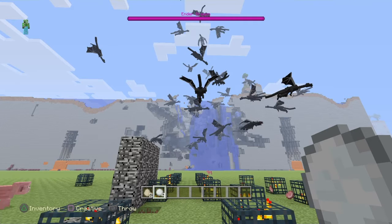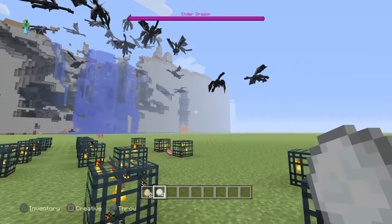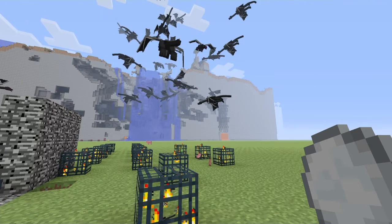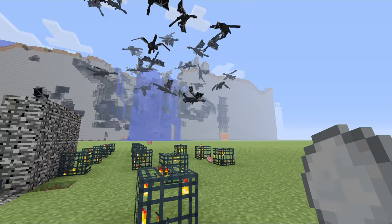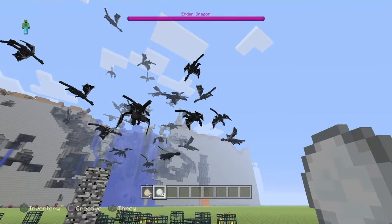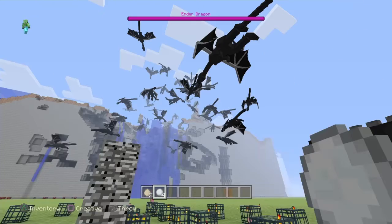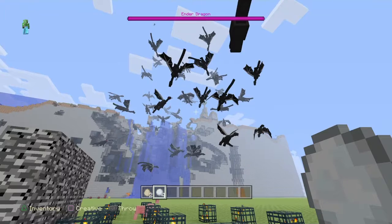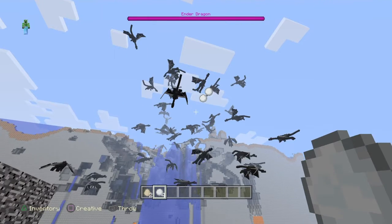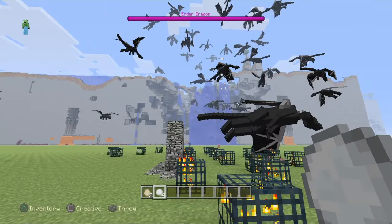Just before this whole thing starts — if you guys do not know what an Ender Dragon is, they are the bosses that you fight at the end of Minecraft. They're just a beast and they're really cool. They're like the main boss to beat Minecraft. You can't spawn them in the regular Minecraft world — you have to go into a teleporter. It's just really glitchy when they're in the real world.